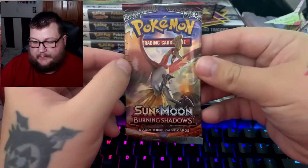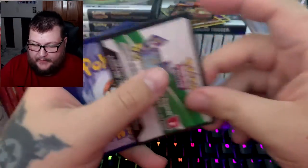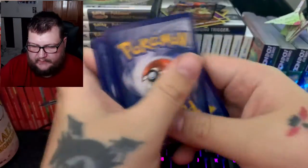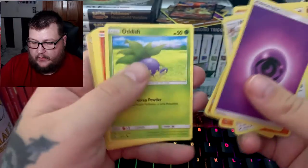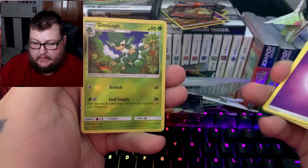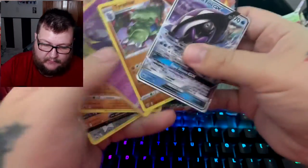The last pack — the surprise pack — is a pack of Burning Shadows, and the pack art is white. Let's say fire. We got Noctowl, Rhydon, Charmeleon, Sawk, Oddish, Charmander, Marill, Pansage, Simisage, and Tapu Fini GX! It's been a long time since we've seen any GX cards.